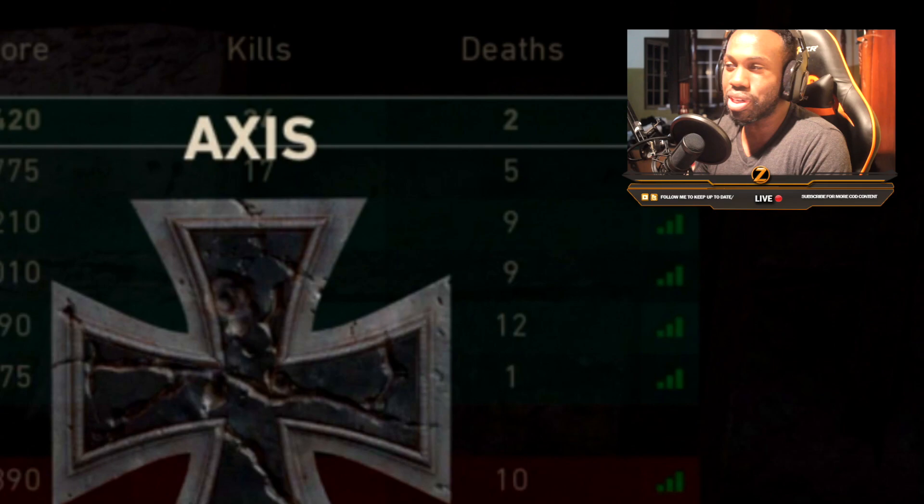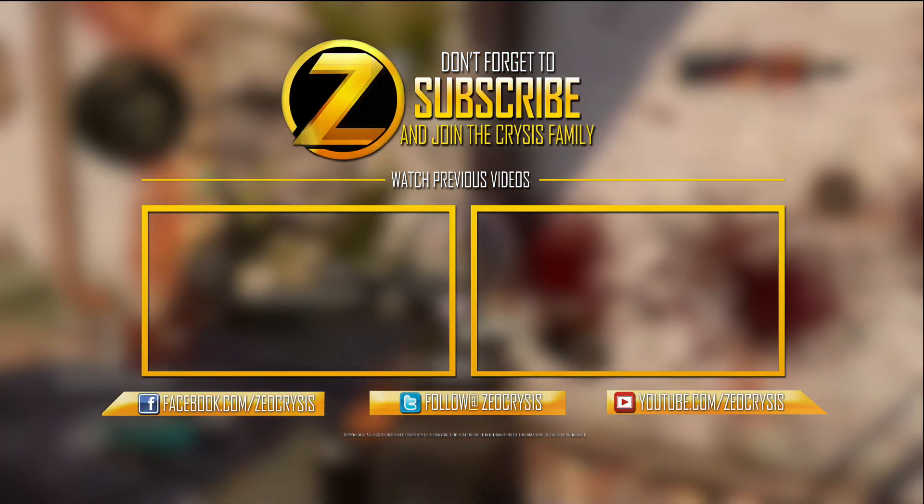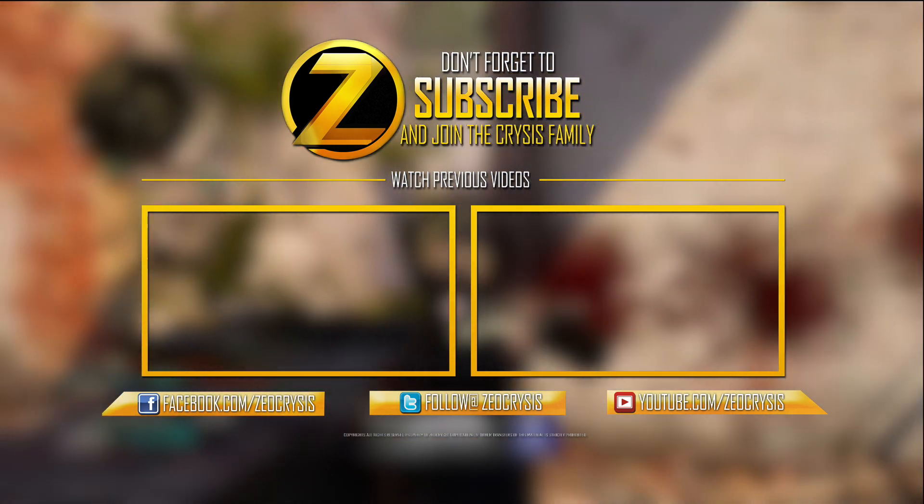So guys, I want you guys to use this BAR class setup - it's ridiculously good with that red dot sight. It's not really a red dot, it's that small dot - you have to get like 300 headshots with a reflex sight to get it, and I think it's so worth it. It makes the gun a lot more accurate. Use this class setup with Ordnance along with the BAR and that dot sight - I think this class is amazing, and the BAR is already a really good weapon. If you guys enjoyed the gameplay, give it a thumbs up. If you're new here, subscribe and join the Crysis family. I'll see you guys in the next one, thanks for watching.